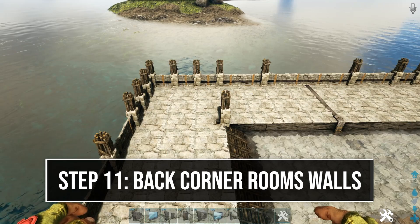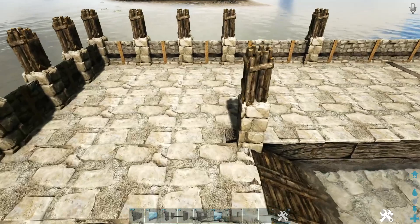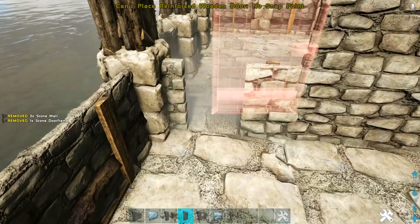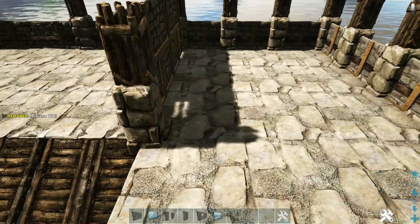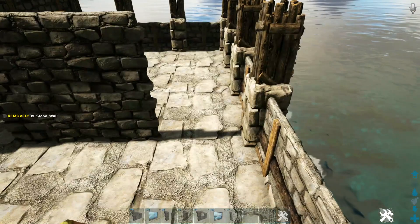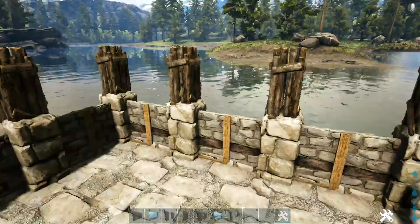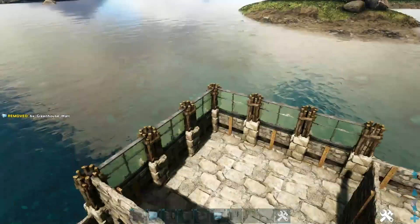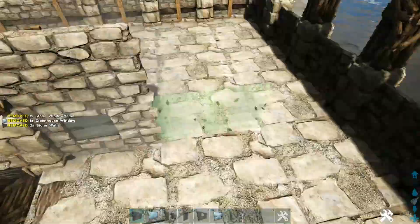The back two corner rooms are a little different. On the left one, place a stone window frame with a greenhouse window, add a stone wall on top, two stone walls, and a stone door frame with a reinforced door and a stone wall. On the other side, the first spot gets a stone door frame left open with a stone wall on top, then two stone walls, then two stone double door frames left open. Add greenhouse walls on top of the outside walls. Duplicate this on the other back corner.